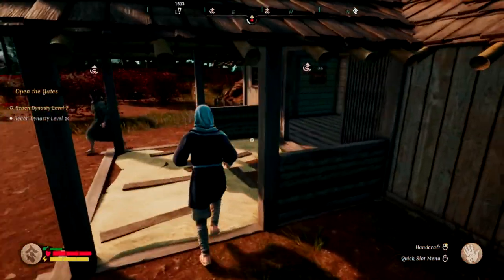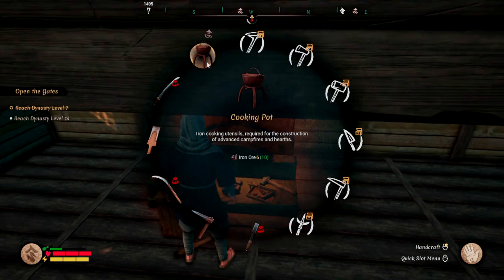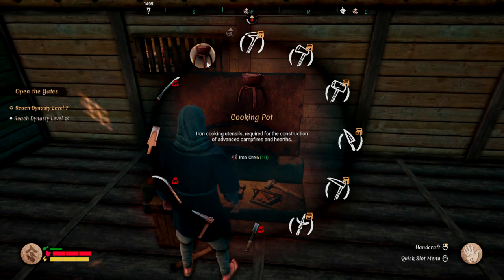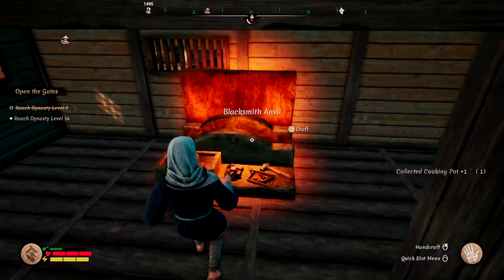Now that we have it unlocked, we can make it at the blacksmith. Here's the recipe right here — it's unlocked. It only requires six iron ore, which is pretty great. So we're going to go ahead and make that. Boom — we have one.